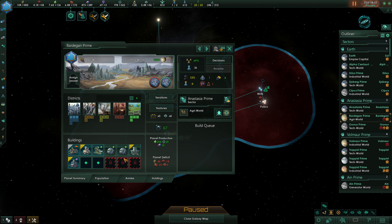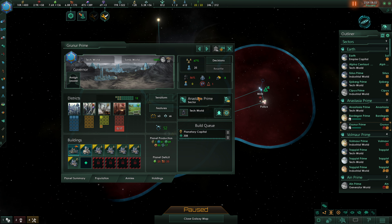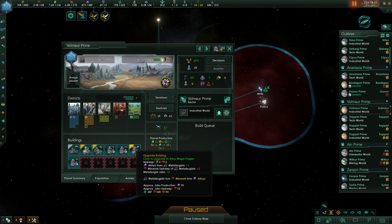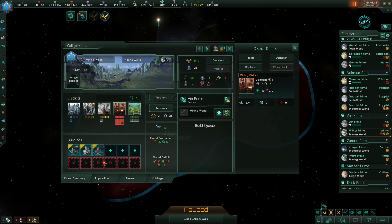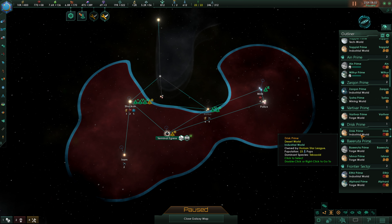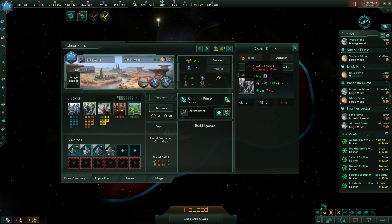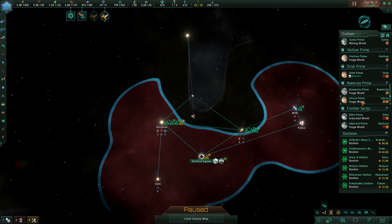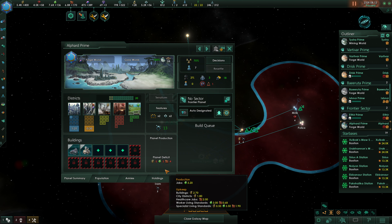This agri world needs a job badly, and we could upgrade to alloy megaforges — that would cost us volatile motes, we make plenty of those, so we're going to go ahead and do that. On this tech world we definitely get a planetary capital. We've got a lot of crime going on here, so I think we should also put in our precinct houses. This industrial world can grab an alloy megaforge. This generator world can grab an alloy megaforge. This mining world, we will definitely put in a mining district, although a planetary capital could help with the amenities. This industrial world needs an alloy foundry. This forge world needs housing — that means an industrial district, although we're currently lacking in minerals, so we'll buy in some minerals and get this going.